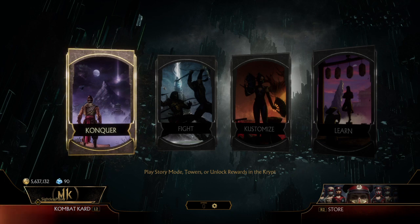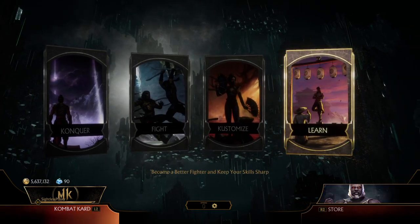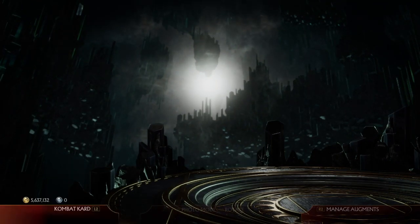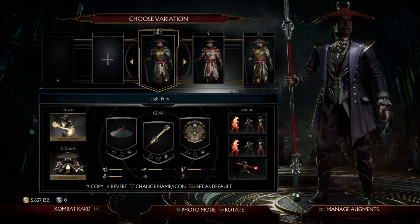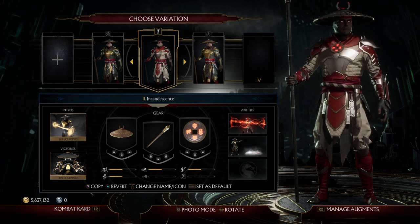We also can't customize our characters the way we want to. I can go in here — I know this is Scorpion, this is Sub-Zero — but if I click on their name, this is as far as it goes. It doesn't read anything. I'm cycling through and I want to customize my character with the gears, the skins, the taunts, but I just get whatever I get in the game.